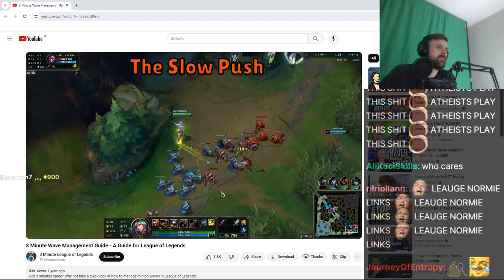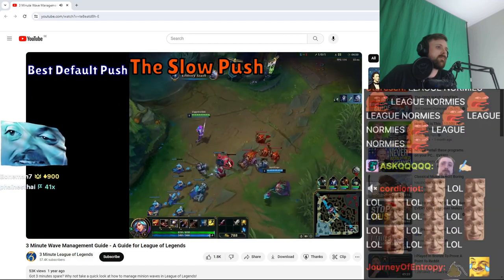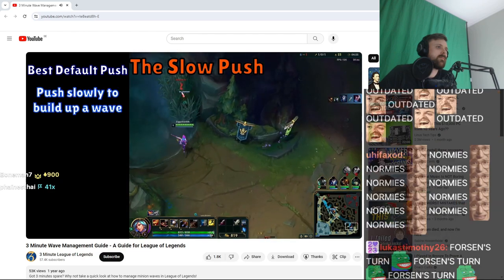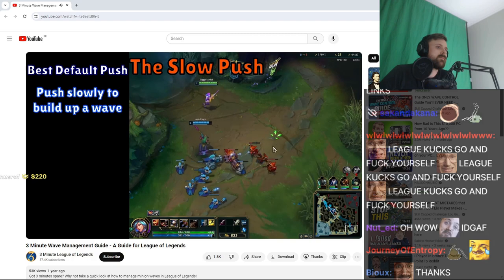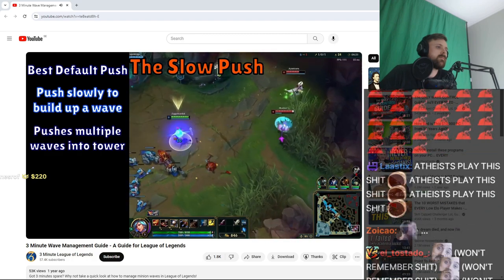The third and final method is the slow push. This is incredibly strong and should be your default way to push. And thankfully, it's very easy to do. All you do is simply push the minion wave slowly, last hitting and pushing where you need to. What happens following this is you're able to build up two and sometimes even three waves of minions to crash into your opponent's tower. This strategy is actually really similar to the fast push, except you're pushing more minions into the tower, which overcomes the weakness of fast push.